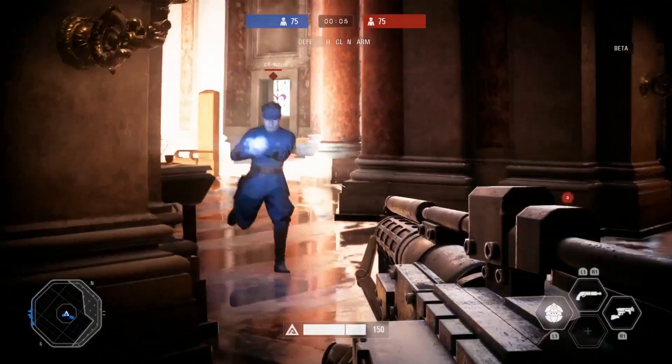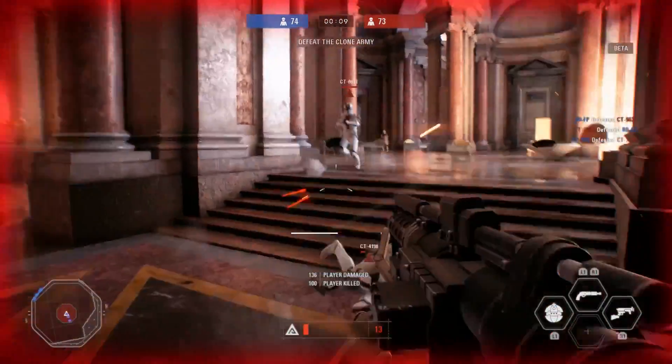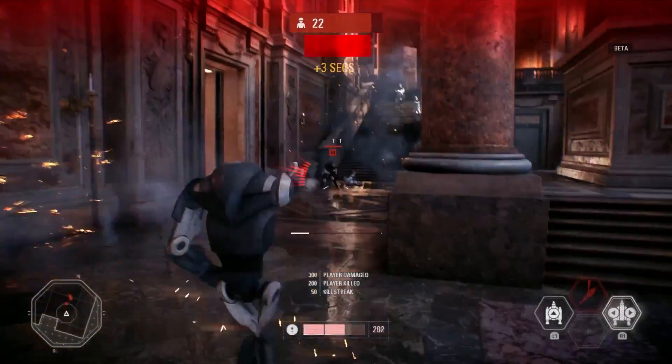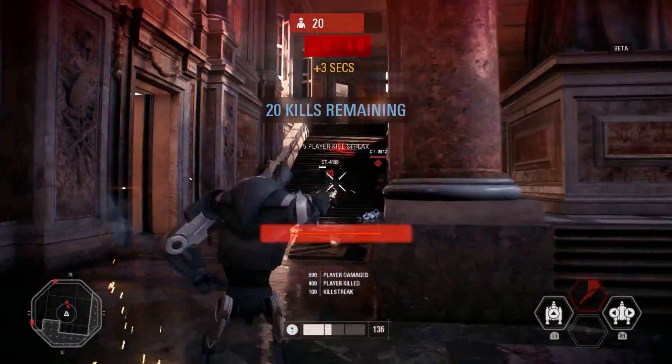In the beta we have the Onslaught mode and we have the Team Battle mode. There's a little bit of difference between the two of them. Team Battle is where you can play with or against a friend and try to be the first to kill 75 units. In this one it looks like you're playing Onslaught where you want to kill 25 guys as fast as possible.